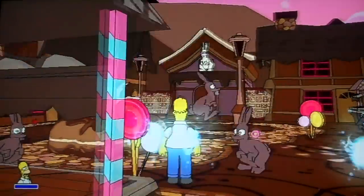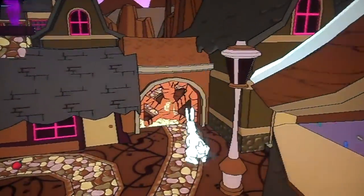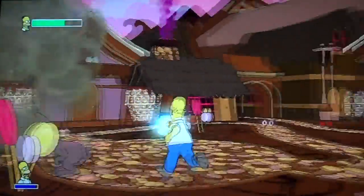Follow the rabbit through the village. All I gotta do to make the enemies stop spawning is destroy those fountains that look like Marge. Destroy them — go! Oh great, I blew it up.